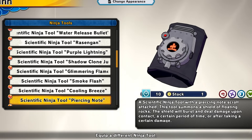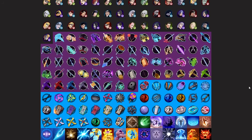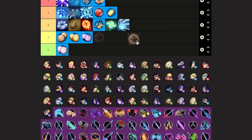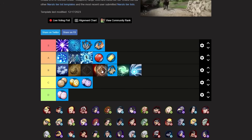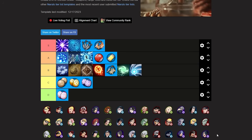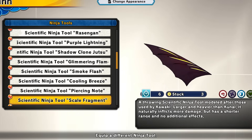Next up we have the piercing note ninja tool. This summons a shield in front of you and when you ram into your enemy they'll take damage — that's it. I like the concept but I feel like it needs more, it definitely needs a buff. I'm putting this at mid B tier. It's all right — I really wouldn't use this but it's cool if you want to play a certain way.